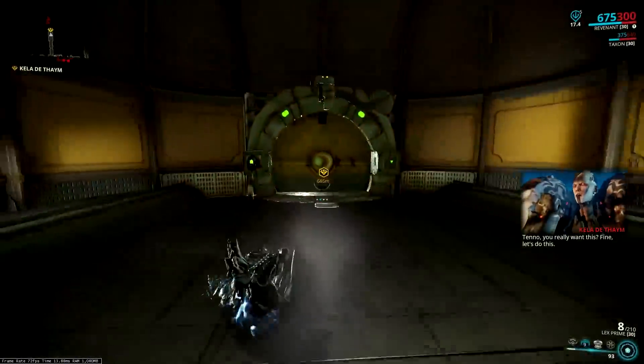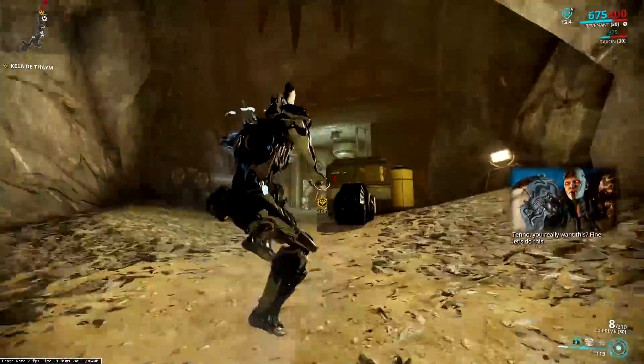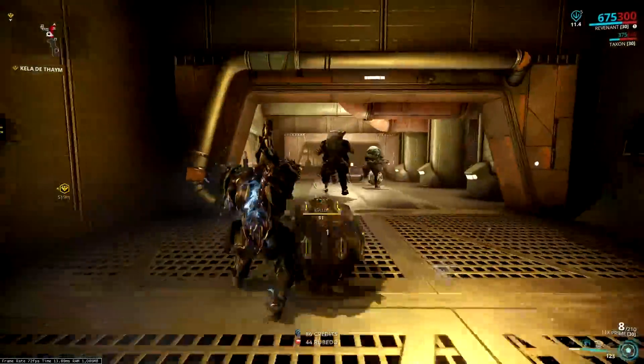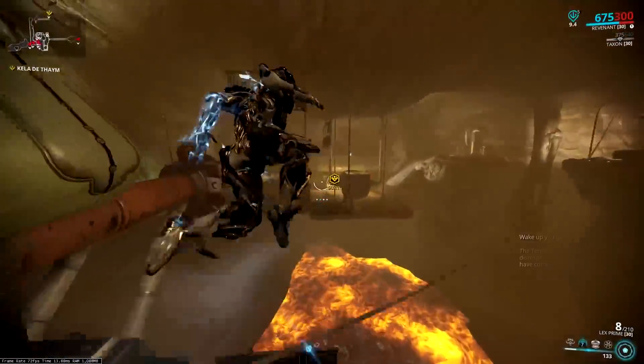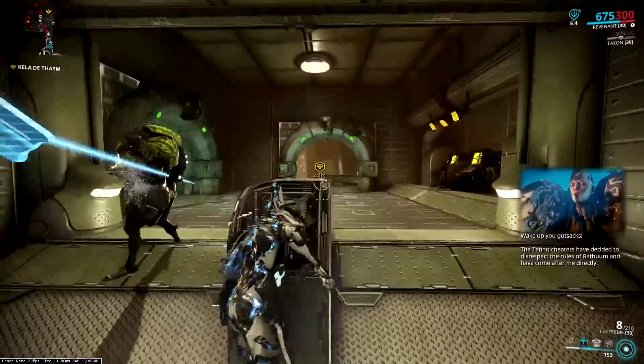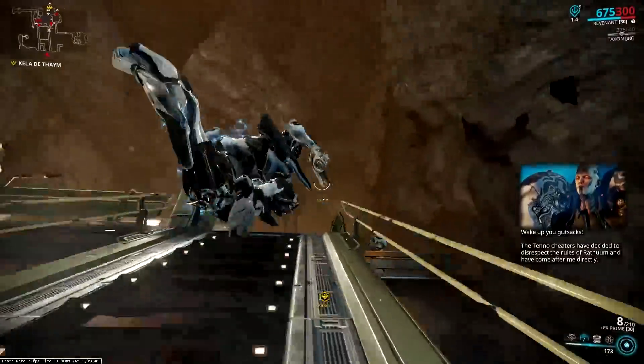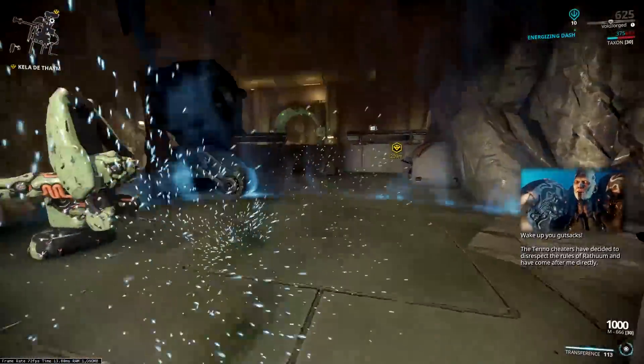Activating the most powerful defensive ability in the game: Mesmer Skin. It provides complete immunity to an instance of damage while charges are active. It stuns enemies, including bosses, for a period of time based on your modded duration. It's refreshable, and it makes you completely immune to area of effect damage. Perfect for this boss fight.